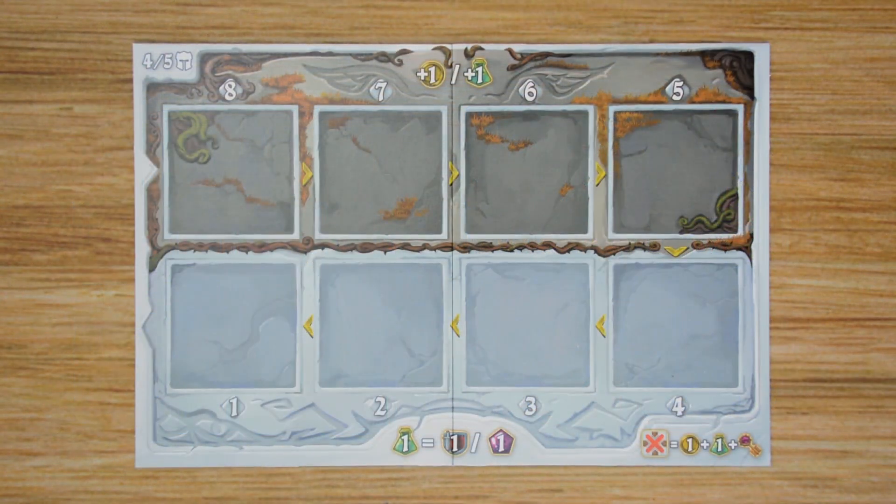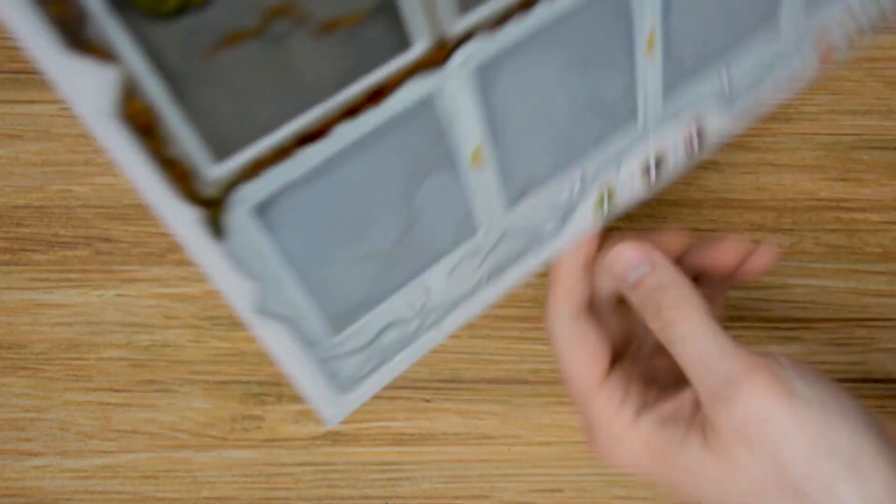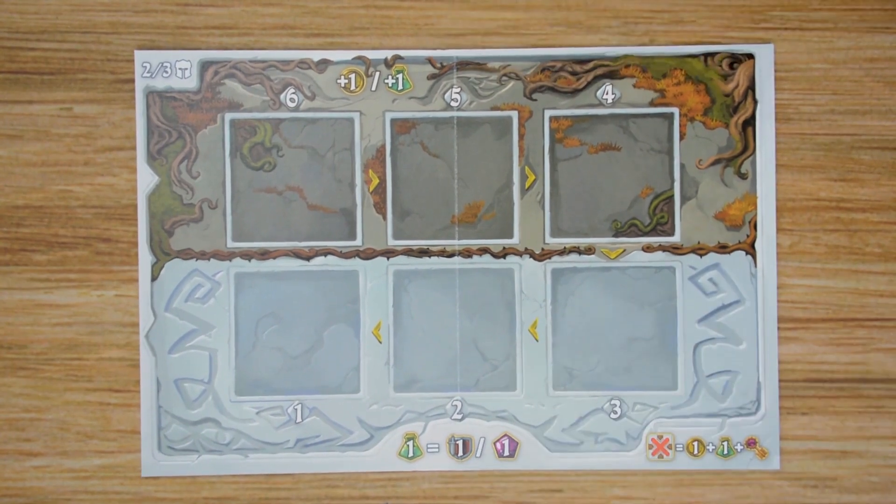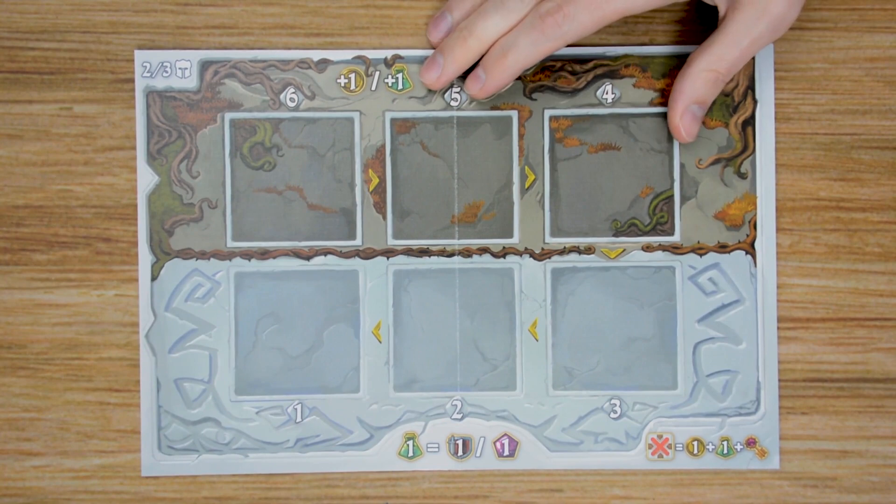Before moving into setup, let's go over the board itself. The board is double-sided — you'll have a four or five player side on one side, and the two and three player side on the other. For the game I'm going to be setting up, I'll be playing with three players, so we'll be using this side.